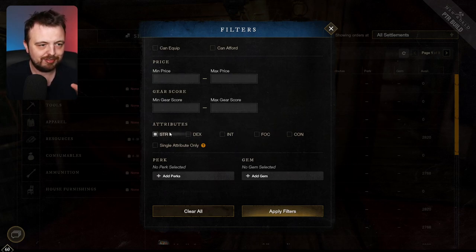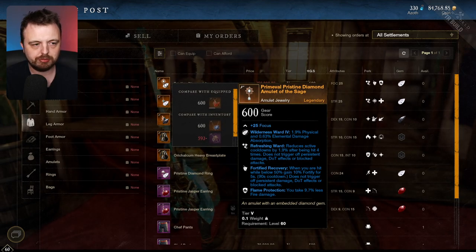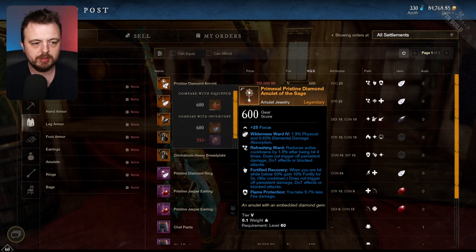Really, as minor as this screen is, it's actually pretty huge — just such a massive improvement to what we had before. So what I'm going to do here: we can find a piece of jewelry which is focus, gear score 600 with refreshing ward.